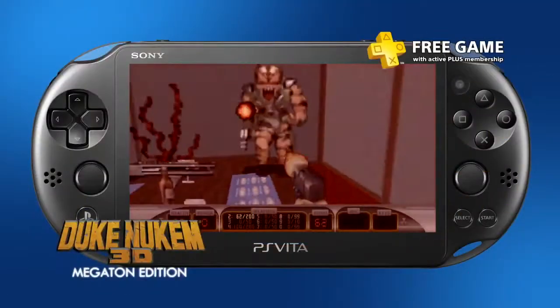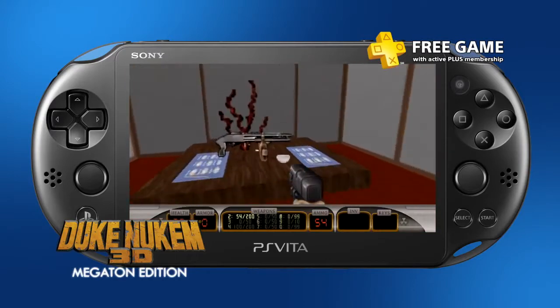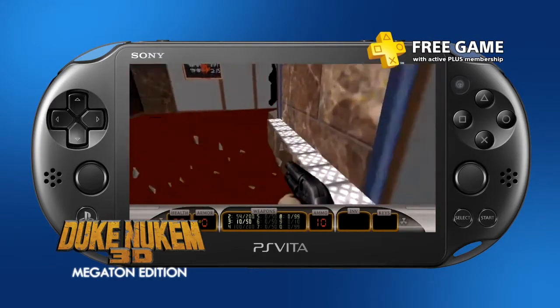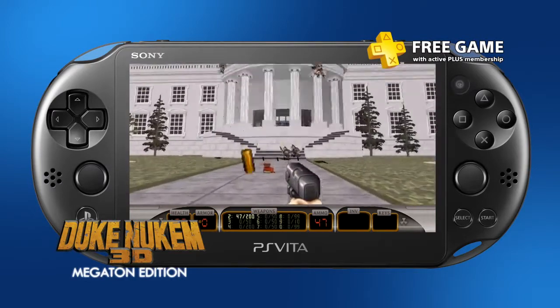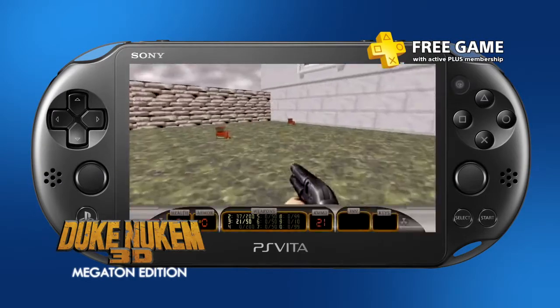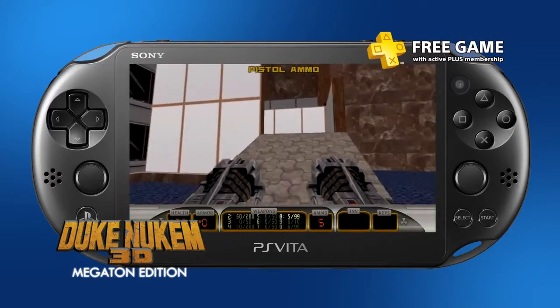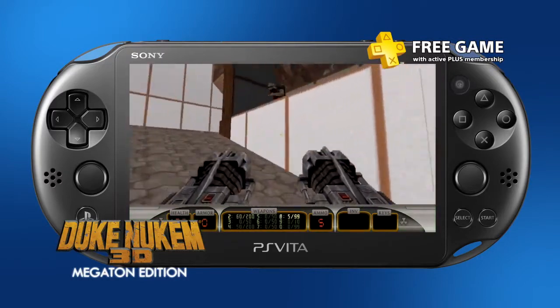It's time to check out your free PS Vita games. If you want to kick ass and chew bubblegum while you're on the go, look no further than Duke Nukem 3D Megaton Edition. You should also be all out of bubblegum, but I'm guessing you knew that already. A compilation of the beloved first-person shooter, the Megaton Edition includes the original game along with three unique expansion packs.